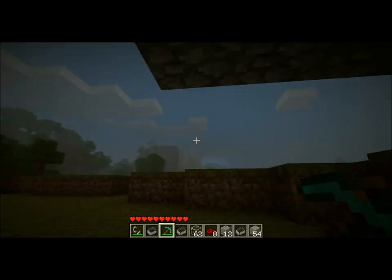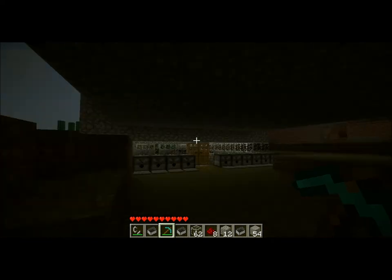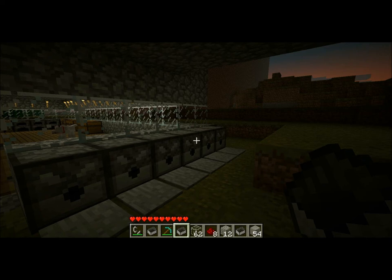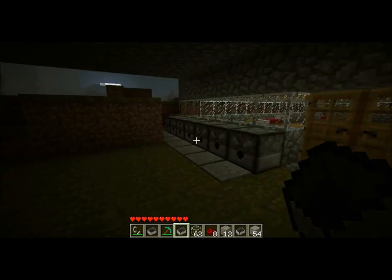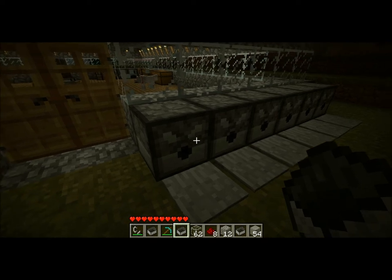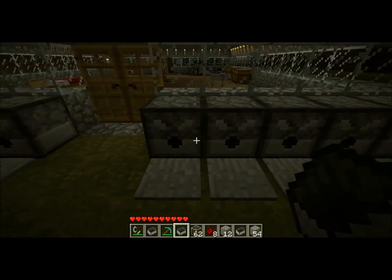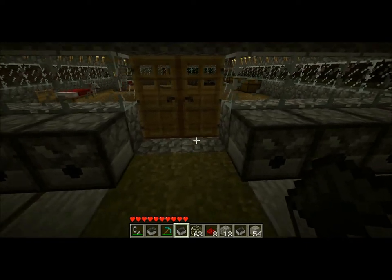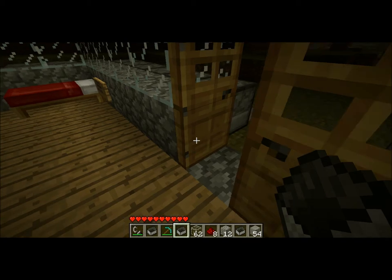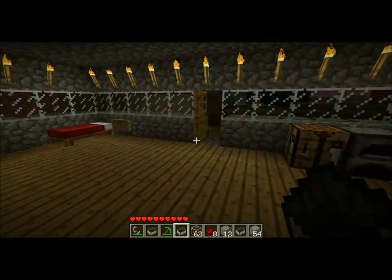I'm gonna give you guys a tour of everything we've built so far, like this pretty cool castle here. Starting at the ground floor, all the way around the ground floor of our castle, we take defense very seriously. We have a huge defense grid of all these dispensers where if creepers or zombies step on the pressure plates, they get shot in the face — or rather, probably in the penis. So don't step on those.